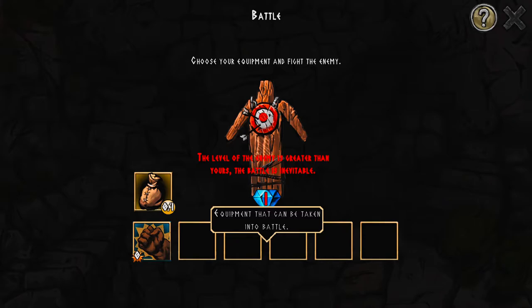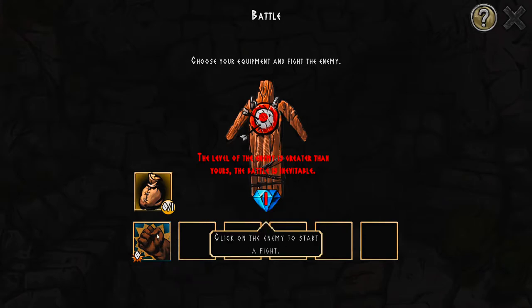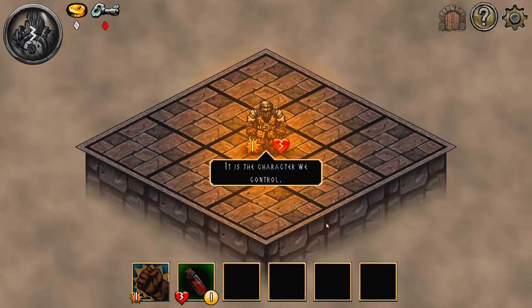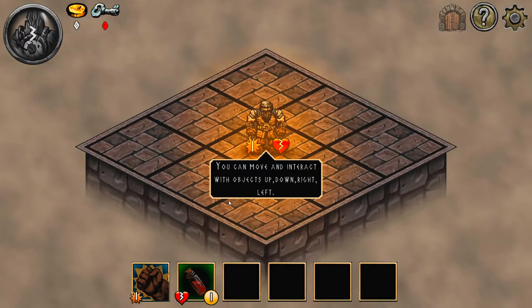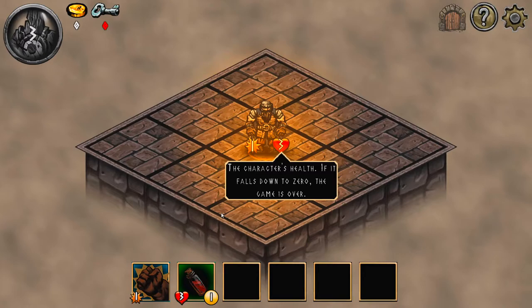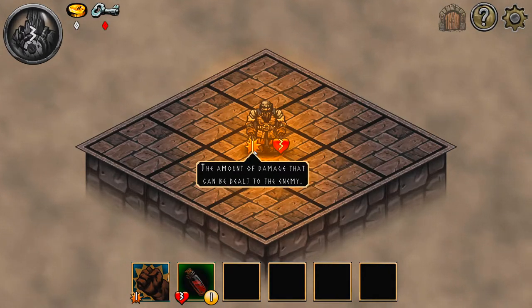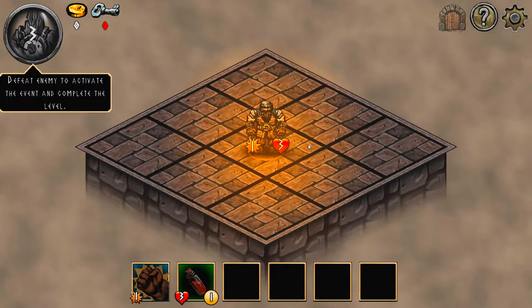This is the amount of equipment I can take. This is my equipment - choose an ability, click on enemies, fight. You can move your active object; except if the character on the left falls to zero, the game is over.